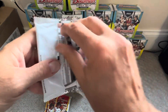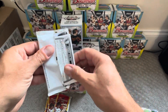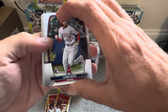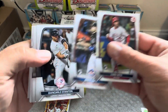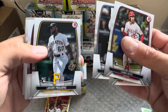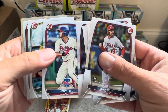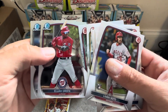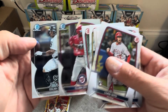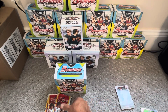I don't really care too much about the paper, but they're included. From the first base pack: Soto, Batty, Stanton, Herrera, Thomas, Anthony, Elijah Green, and Colas. Not a bad first two chrome cards.